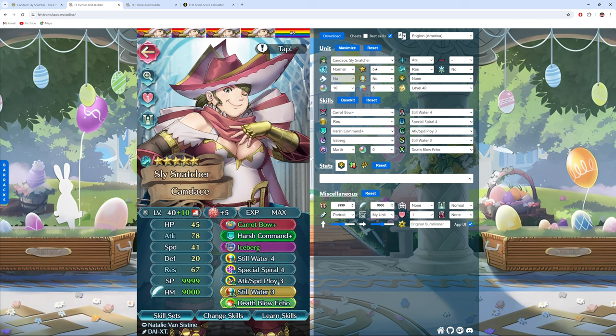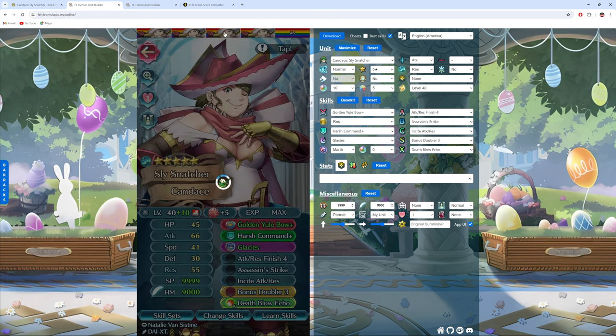It would have been better if we had Speed and Res Ploy 3 access so it wouldn't clash with the debuffing of Carrot Bow, but attack is one stat shared between both — a little unfortunate, but until we get access to the other ploys, that's just what we've got. We've got Double Still Water for visible attack and res, and then Special Spiral 4 with Iceberg and Mark Ring lets us loop that over and over and nullify the enemy's DR. So it gives her potential to nuke enemies while debuff-supporting the team. Deathblow Echo is there for more damage, but you could try other echo skills — like Attack Oath Echo if you want her to warp in, or Mercy Wing Echo, which lets you warp in further but requires a low HP ally.